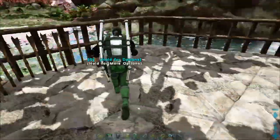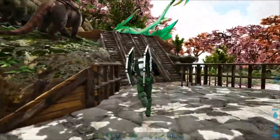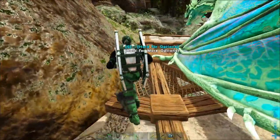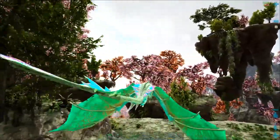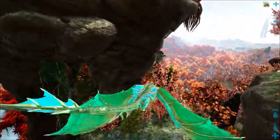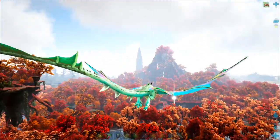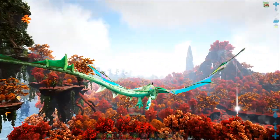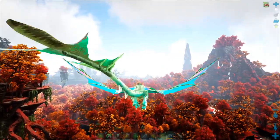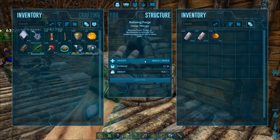Another thing I'd like to do — I'm not sure if I'll get it all done — but I'd like to head over and see if we can tame a dolphin, where we can cryopod it and have a little pocket water dino. We've got a lot of stuff to get done. I'm thinking the dinos can do their thing, I sit back drinking coffee, and after a while we'll have baby Rexes and stuff.